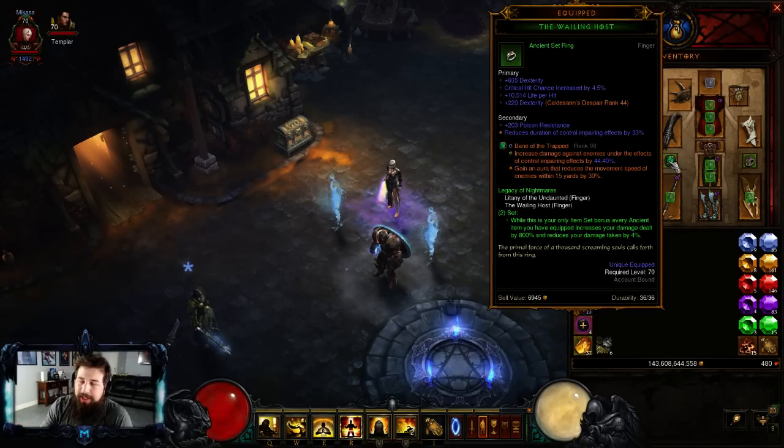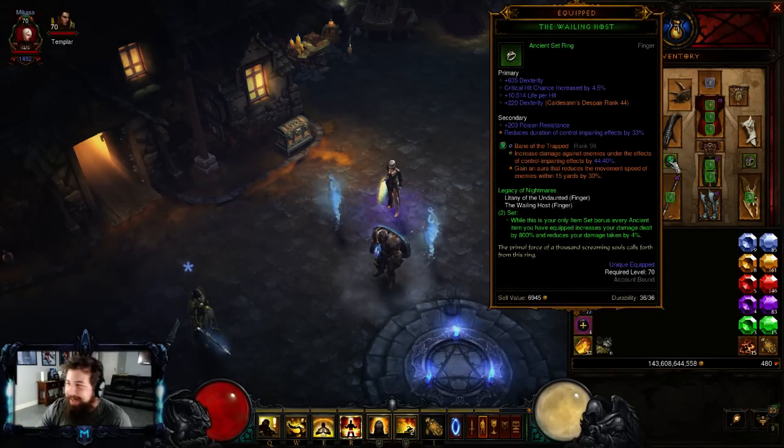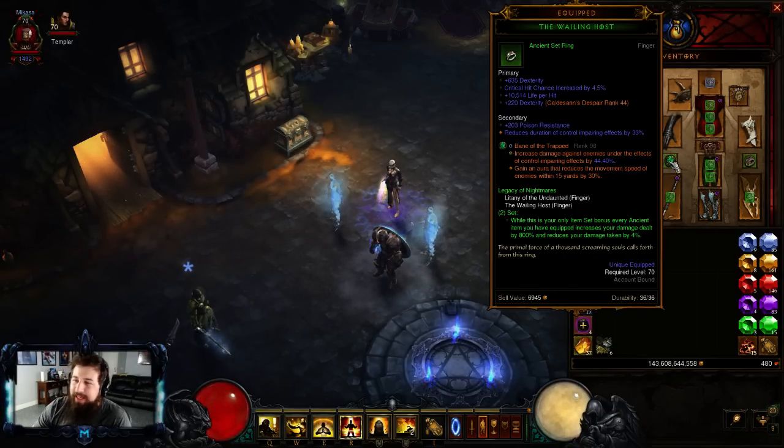And I guess what they're saying on the forums, it's going to equate to like a 14 greater tier drop, but right now we're doing greater than 100% so it's still going to be insanely quick. My favorite thing about Legacy of Nightmares is it doesn't have hard synergies with other set items.